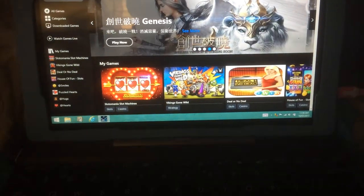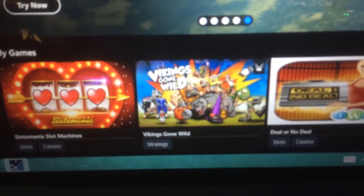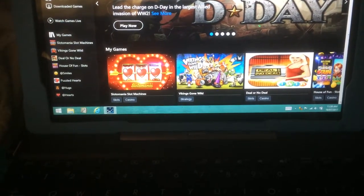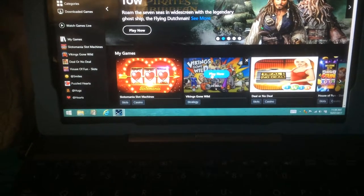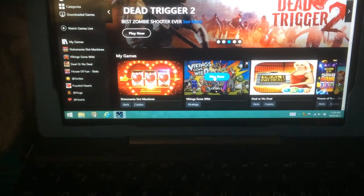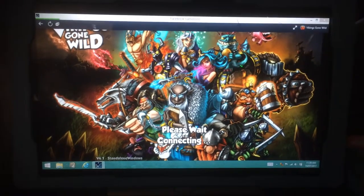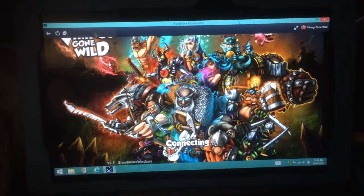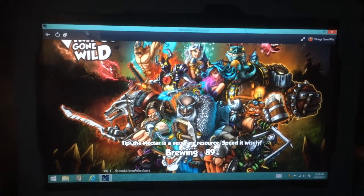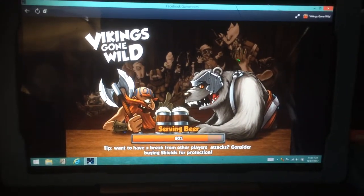G'day everyone, today I just want to do a very quick session on a game called Vikings Gone Wild. I'm actually in the game room at the moment - it's got its own little section called game room. I'll click on this and give you a look at it, run through it and tell you a little bit about Vikings Gone Wild and what it actually does. It's just loading now - nice little graphics at the front there. It gives you a few tips and hints at the start, like what you should do and what you shouldn't do.